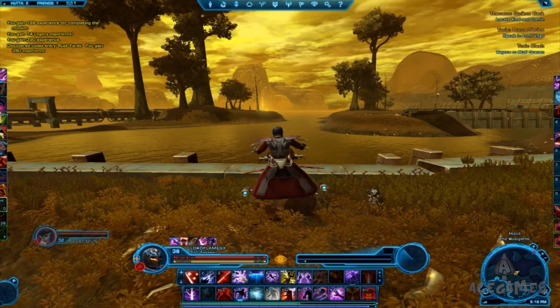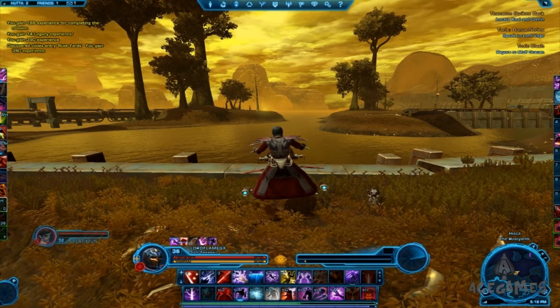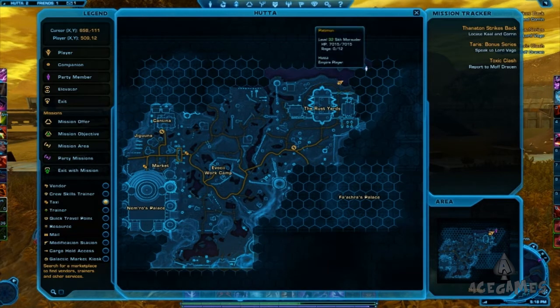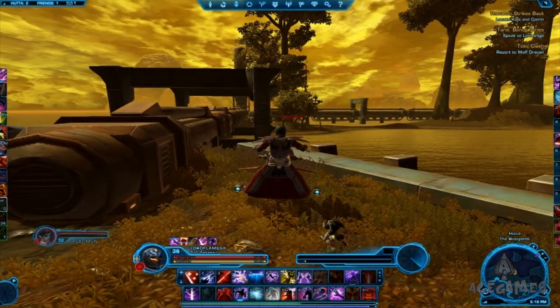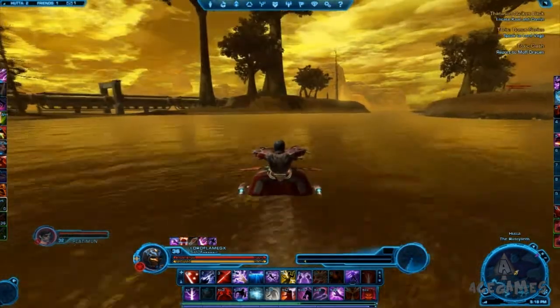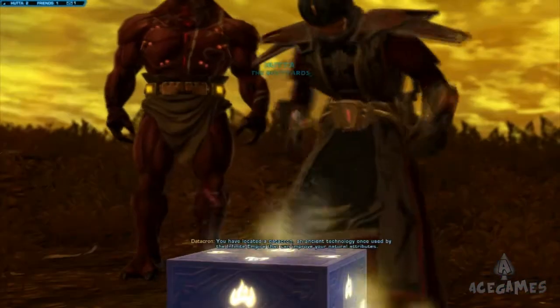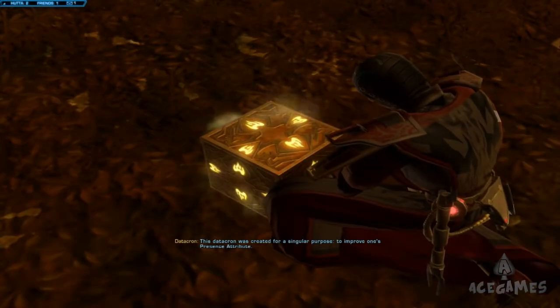The next and final datacron for Hutta is Presence — Presence plus two, to be precise. This is located behind the Rusty Yard on the two islands right behind it. There's a pipe system right there — that's the way you're meant to go, but since I'm on a speeder I'll just ride over. Once you get there you'll get plus two Presence and the achievement Galaxy History 2.